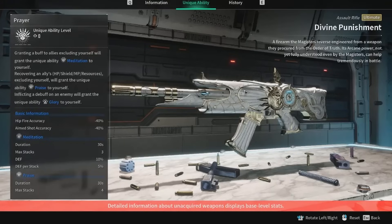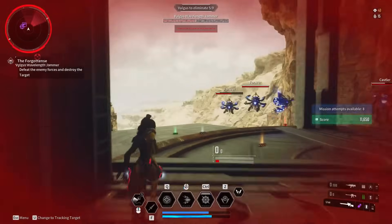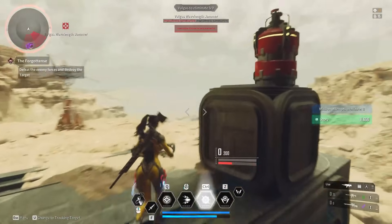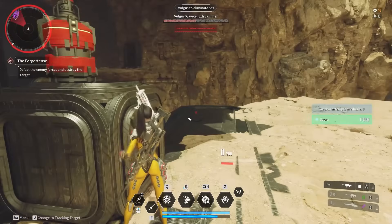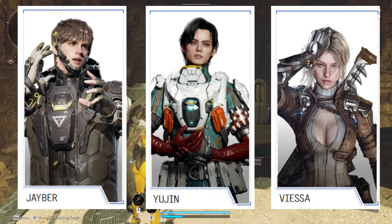At number six, we have the Divine Punishment Ultimate Assault Rifle. Its special ability, Prayer, works by granting a buff to allies — excluding yourself — which grants you the unique ability Meditation. Recovering an ally's HP, shield, MP, and resources grants you Praise, and inflicting a debuff on an enemy grants you Glory. Meditation increases your defense, Praise reduces your skill cooldown, and Glory increases your firearm attack. This weapon is great for utility builds and utility type players — most likely J-Bar, VSM, or Eugene character players.